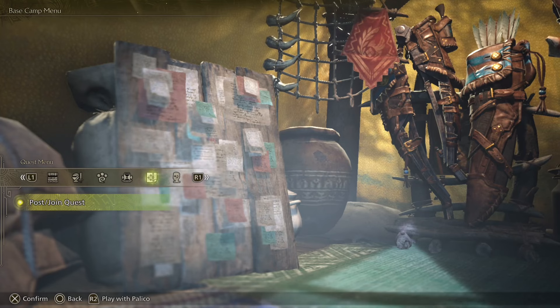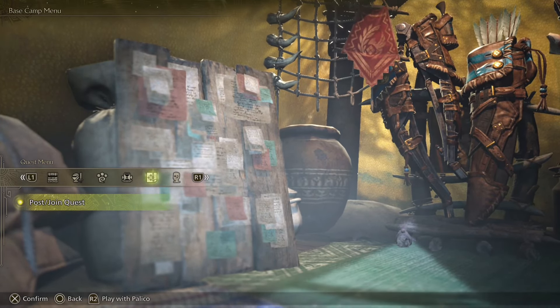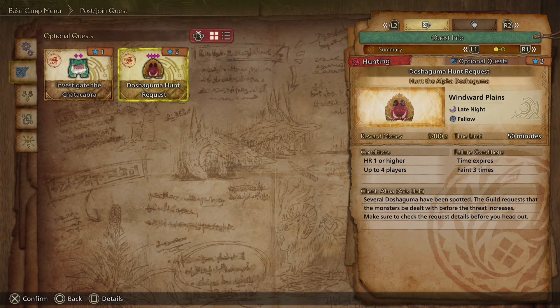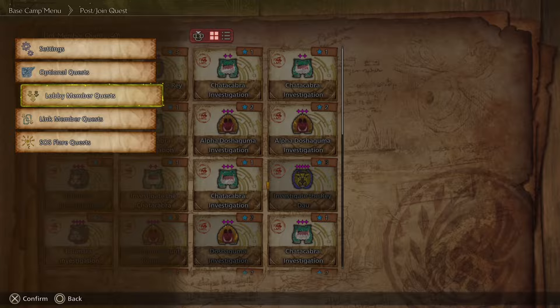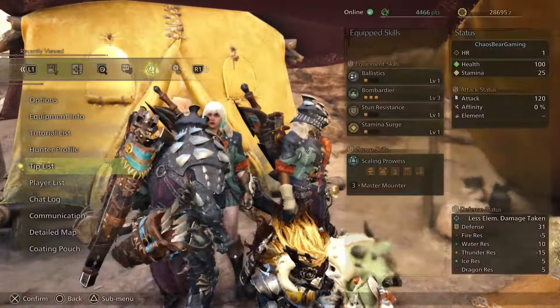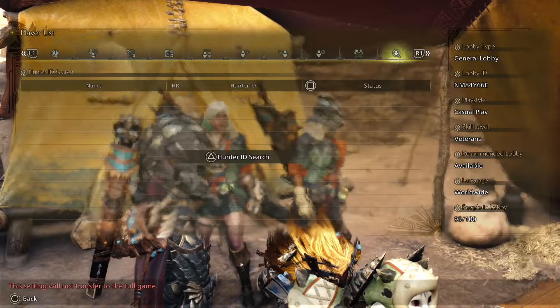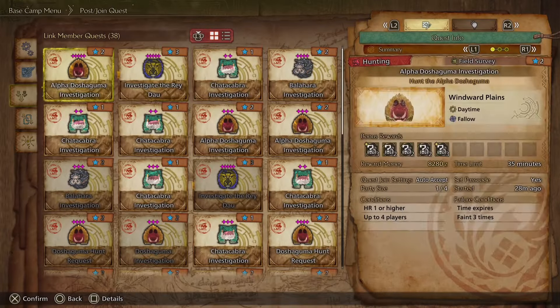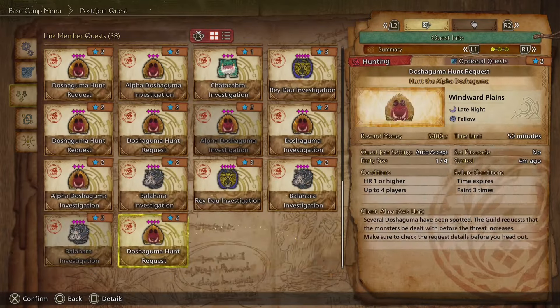One other thing I forgot to mention is the post or join quest option. If you're playing single player it doesn't matter as much, but if you want help with a specific hunt or want to watch others engage with hunts that feel too difficult, go into this menu while in your tent. You can see optional quests currently available to you, and if you go to lobby member quests, of those hundred people in your lobby, you can see all the different quests they've currently posted.